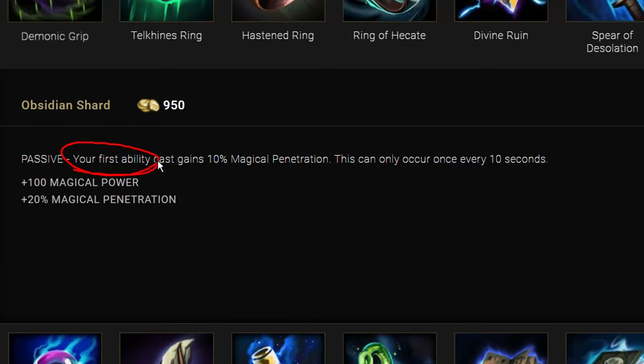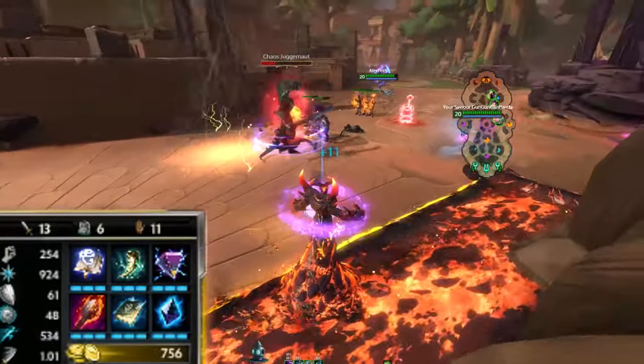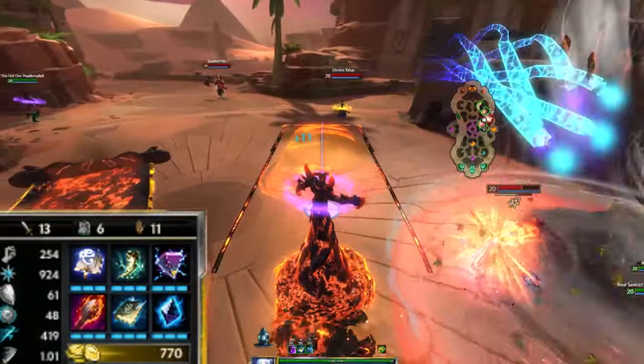Side note: Obsidian Shard procs only on damaging abilities, while the passive doesn't specify it. For example, here I hit him with my 2 — it doesn't proc because it does not have a damaging ability. Whenever I hit my 3, it does.